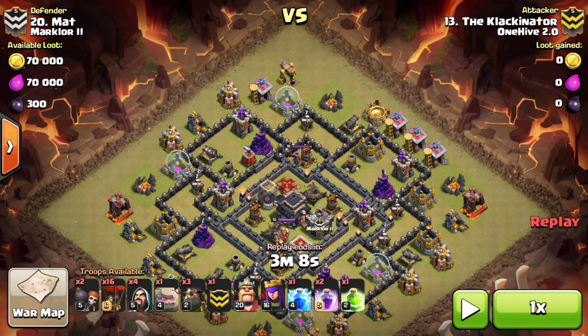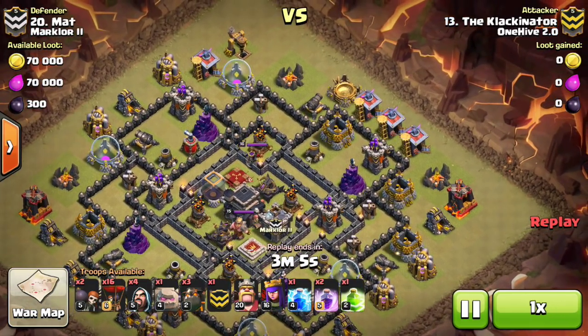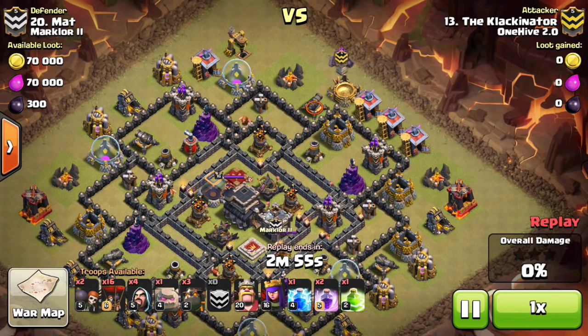Hey, how's it going YouTube? Eric here with OneHive 2.0 bringing you another video in the Back to the Basics series with OneHive Labs. Today we're going to be looking at a shattered Lalo opening — though shattered openings can be used with other attacks too, like GoHo. We're also going to look at using a lightning spell to kill the enemy CC, and we'll be watching an attack by Clackinator who three-stars this base.